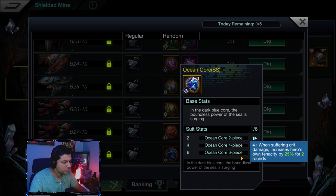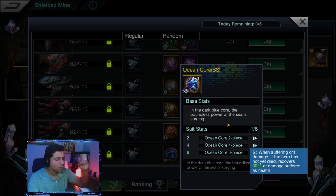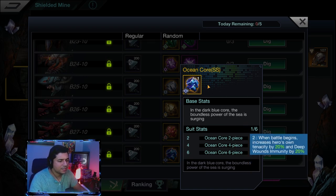The four-piece Ocean Core bonus: when suffering crit damage, increases the hero's tenacity by 25% for two rounds. The six-piece: when suffering crit damage, if the hero has not yet died, recovers 30% of the damage suffered as health. Just like any set, the six-piece is going to be the most powerful — that's definitely what you want to go for.